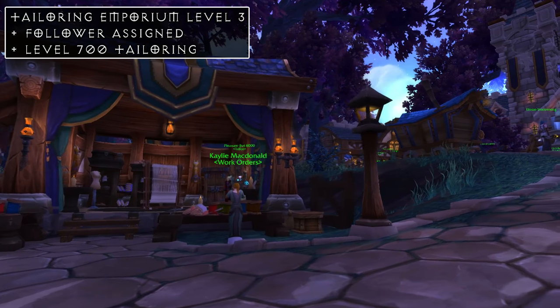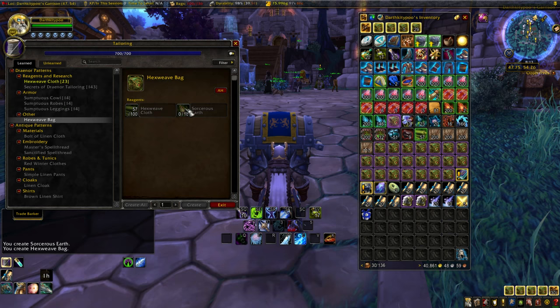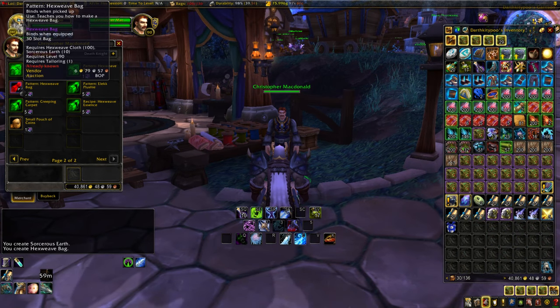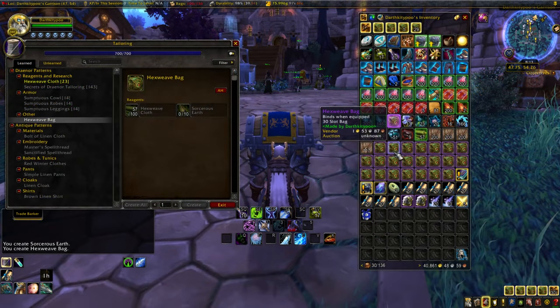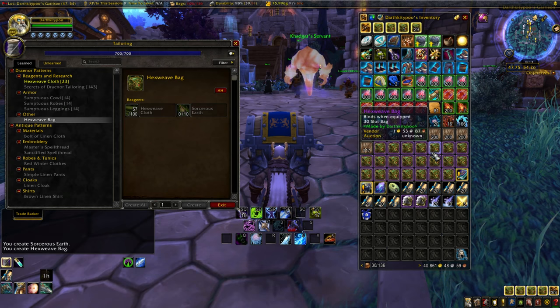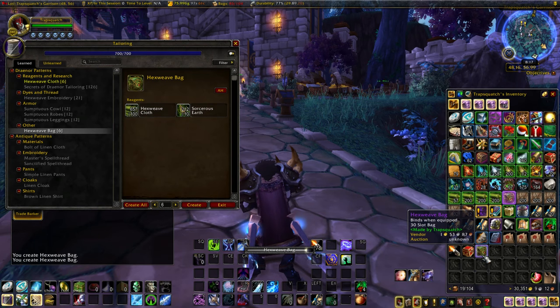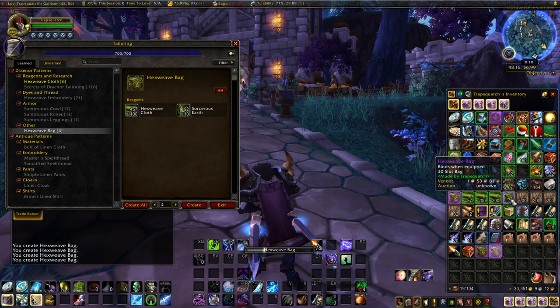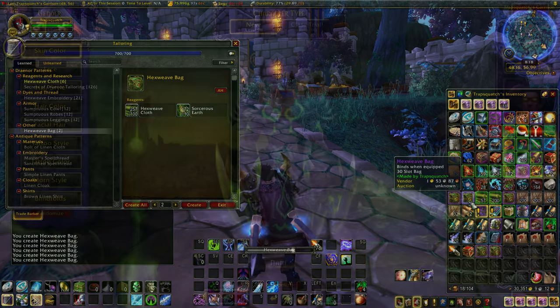First up, let's cover the Tailoring building. With Tailoring as a profession, from this building you can craft the Draenor-level bag — the Hexweave Bag. You buy the recipe from your building NPC for five Secrets of Draenor Tailoring, which is one of your daily crafts. You'll learn all of this Draenor-level stuff from the 100-gold scrolls that these NPCs sell. This is a 30-slot bag and it requires 100 Hexweave Cloth and 10 Sorcerous Earth each to make. The reason why this is a really appealing choice in terms of gold is that even through Legion, this is the highest-capacity craftable bag you can get.